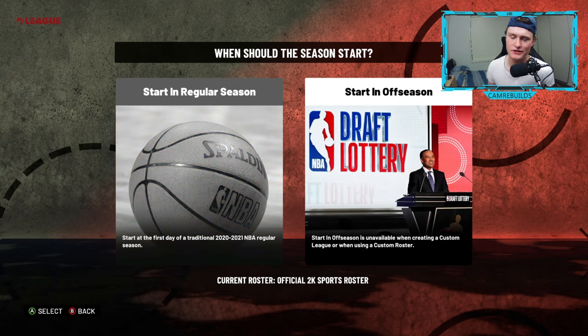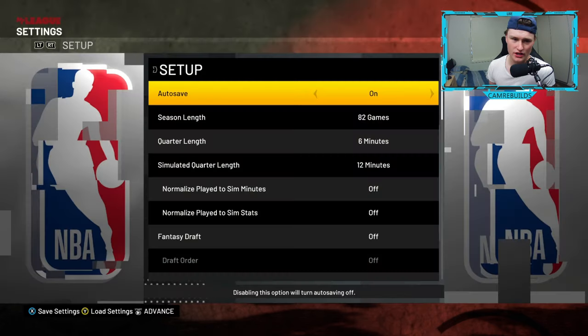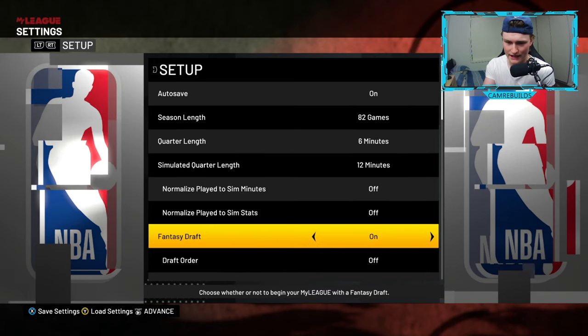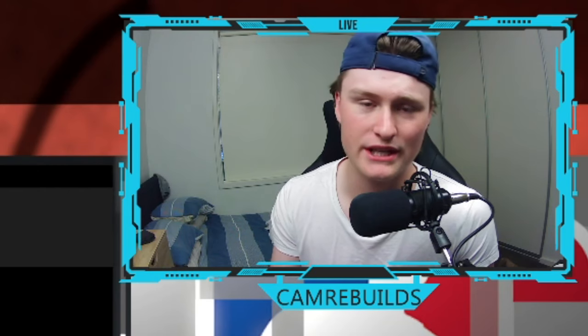In current NBA teams, you can either start in the off-season and start before free agency, or you can start in the regular season and have everything up to date. In setup options, I like to turn off nothing by default. If I'm doing a fantasy draft, I turn that on. For draft order, you can turn that on and change it to a fixed one. Draft order means you can change which team goes where.